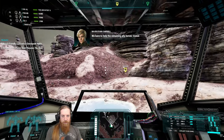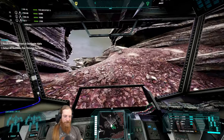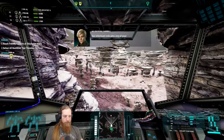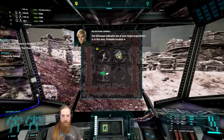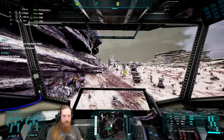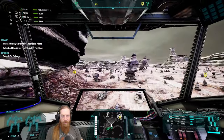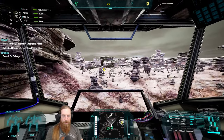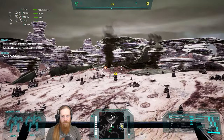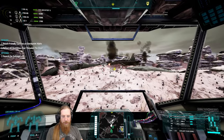We have to help the remaining allied forces, Commander. Let's get to the forward operating base. Going to switch our lasers to short burst. Oh sweet - completely forgot about that. Let's go get that before we initiate the mission. Should be fine - we're plenty far away to not trigger it. We'll run over here and pick up our special item.